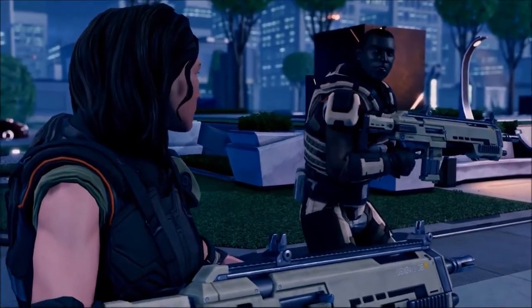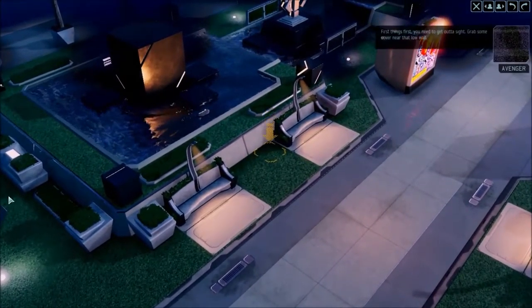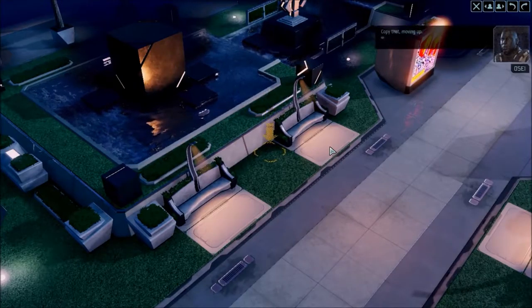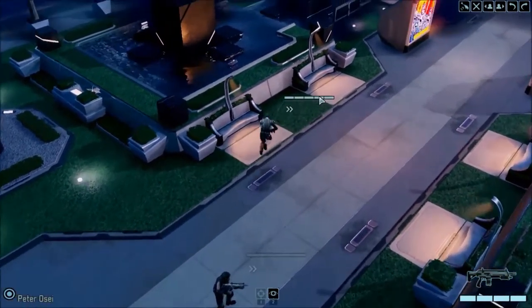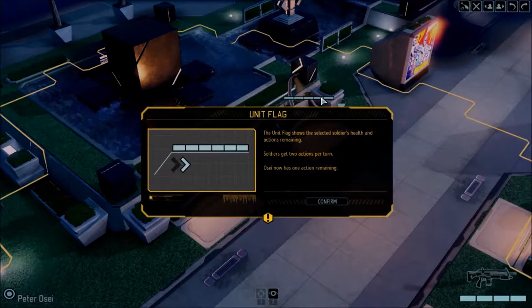Kind of like the original, you just start off with a couple of guys and move them around to different points. You need to get out of sight and grab cover near that low wall. If you've never played the original, it's basically: run into cover, shoot, run to the next cover, and push forward doing whatever you need to do.